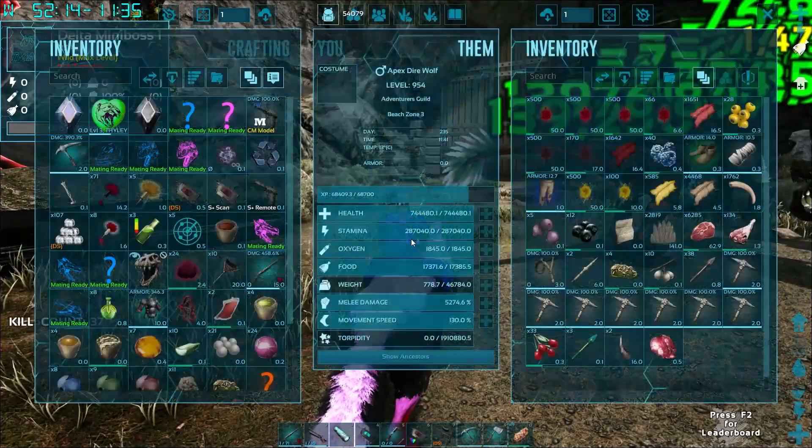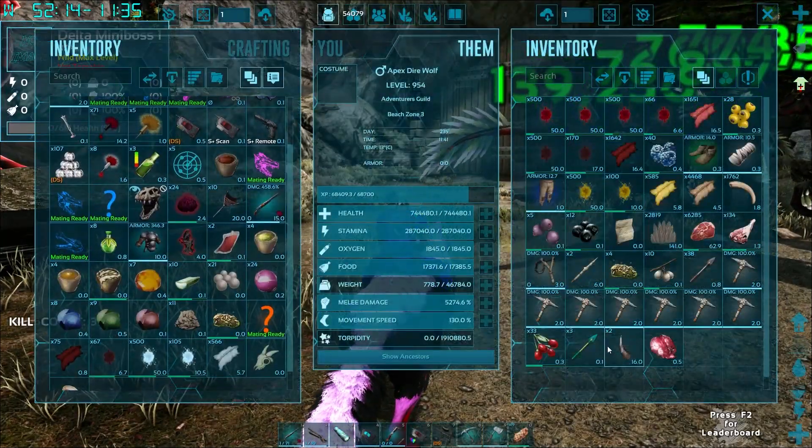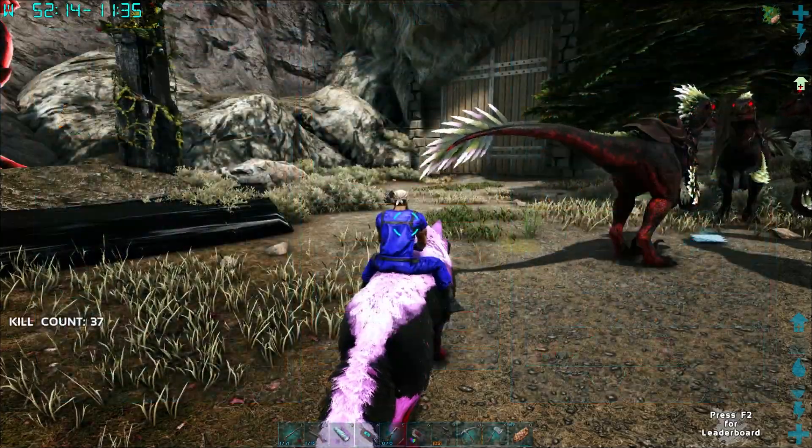Alright, go do the thing. Melt him, melt him... melting, melting. Oh, you guys are amazing! Look at that — we got the Seed! That's the main thing we're doing this for. Alpha Seed. Boom.